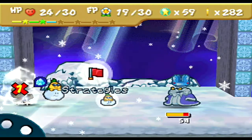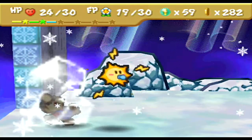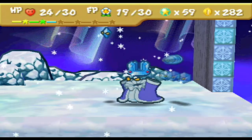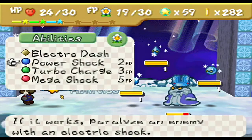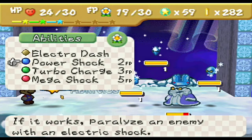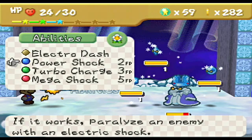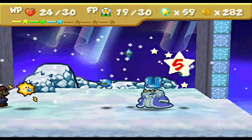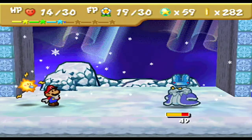This is actually the opportunity I wanted. As soon as the star bits are gone, I'm going to take out Watt. The star bits are back — gosh dang it. And I'm frozen. Alright. Mega shock. Let's just electro dash him. This is a really awkward position I didn't expect to be in. Oh man, that does so much damage.